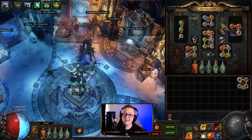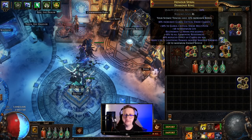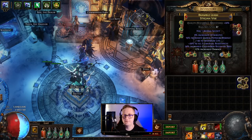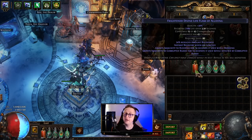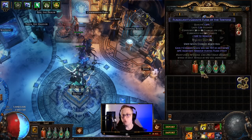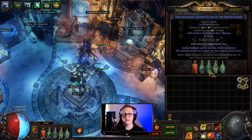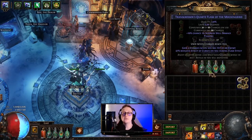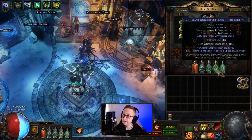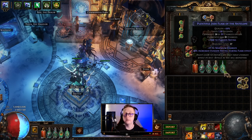Ashes of the Stars actually might be better than that just for the reservation. The rest of the gear is going to be pretty straightforward — crit multi, life, resistances, attributes, whatever you need. Same with the belt. As for flasks, the ones I've gone for are a Panicked Life Flask of Corrupted Blood Immunity, Granite Flask for armor, Quartz Flask for phasing and plus 10% spell suppression, Quicksilver Flask to run faster — which is actually a very good defensive layer — and a Jade Flask for more evasion rating, meaning we get hit less.